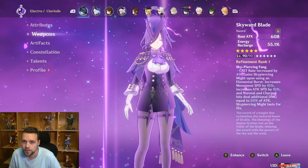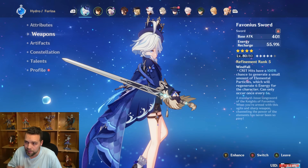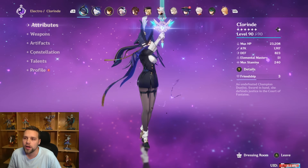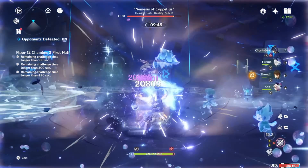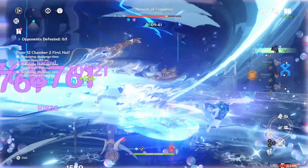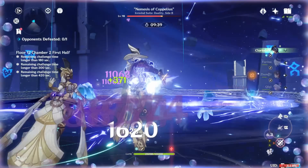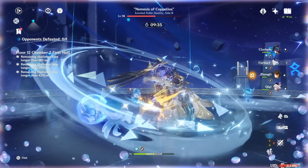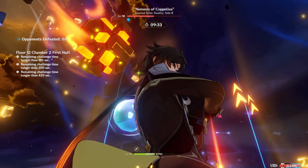That physical damage is further boosted by Zhongli's resistance shred and Furina's damage bonus burst — it's just a crazy, weird, wacky, fun synergy. After testing it, this team is not one of her absolute strongest, but it is definitely one of the more comfortable and strong teams you can play, because Zhongli makes the team extremely comfy. This team is basically invincible.